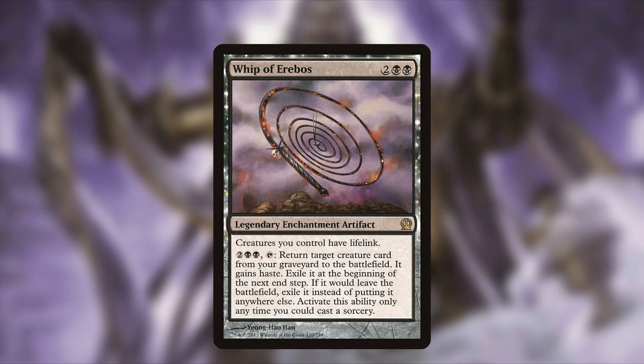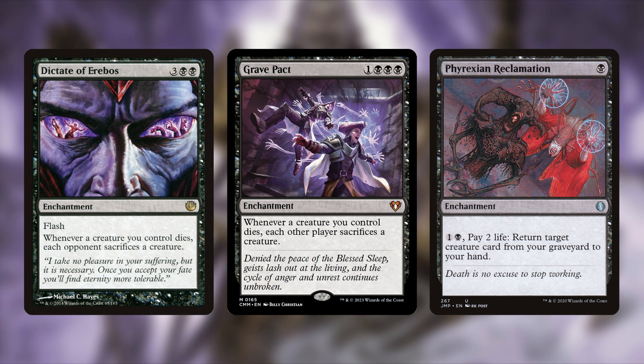We don't like our opponents having creatures, so we're adding Dictate of Erebos — three and two black, an enchantment with flash. Whenever a creature you control dies, each opponent sacrifices a creature. And if that wasn't enough, also adding Grave Pact — one and three black for four mana, an enchantment that says whenever a creature you control dies, each opponent sacrifices a creature. So we'll be sacrificing our own creatures on purpose and forcing opponents to sacrifice theirs.